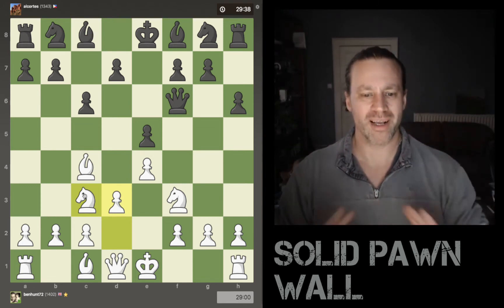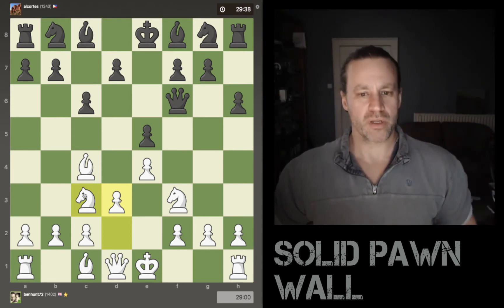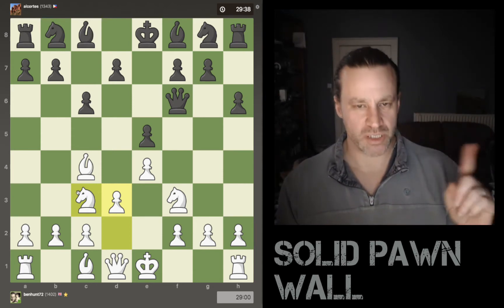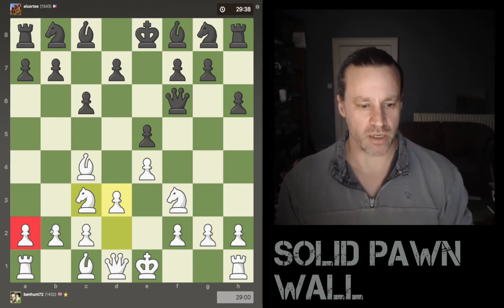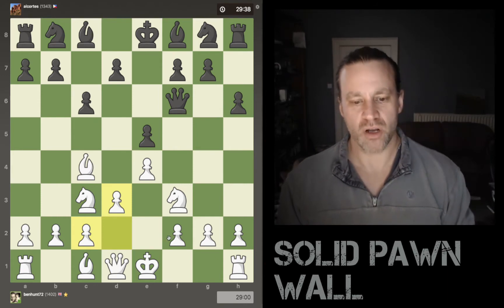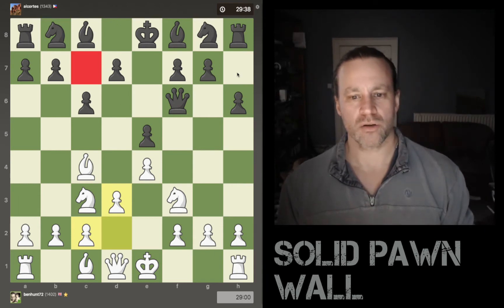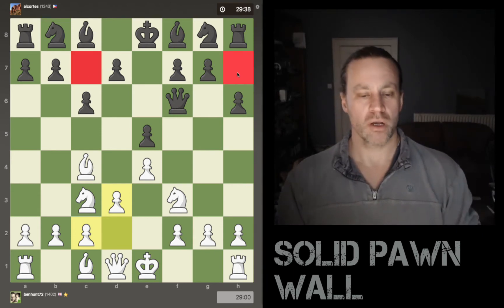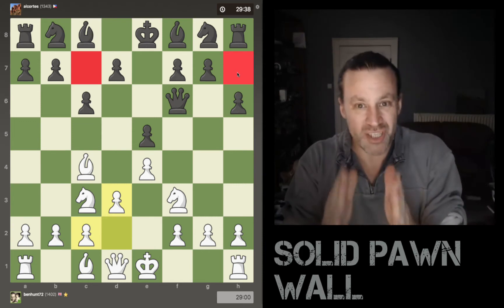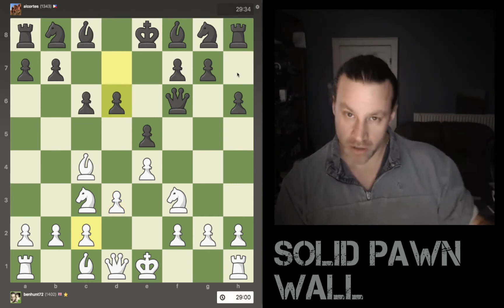I've now got a really classic, straightforward, solid defense. And look at my pawns — this is something I'm noticing a lot recently. My pawns on this second rank: I've got three on this side, three on the king side. They are solid. Black, on the other hand, has got two of his non-center pawns already moved at this point. So we're just keeping an eye on pawns in this game.